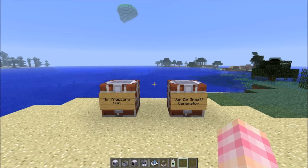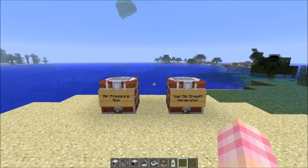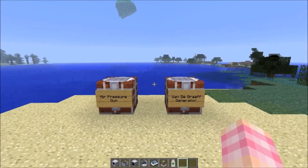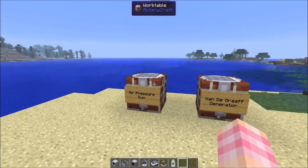Today we're talking about two more guns, basically — defensive weapons — because these are the last two in that section, except for the block cannon which I still haven't managed to get to work right. The reason we're covering two of them this time is because the air pressure gun is so simple it doesn't really warrant its own video. So I'm going to be naming this video after the Van de Graaff generator because it's the more important thing.